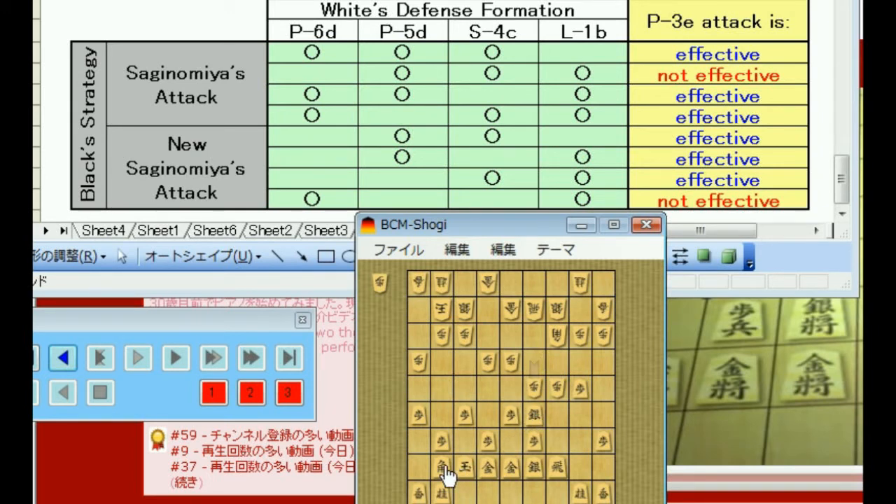Even if white opens the bishop diagonal, white can't make a horse to here, nor can he drop the bishop here. And the fourth one is 0-4C and the pawn is not pushed. Well, in this case, Sagi-nomi's attack works. And R2-3F — yes, so even if the lance has moved, black is still good because white can't drop his bishop to here on 6D.